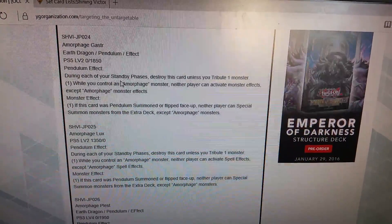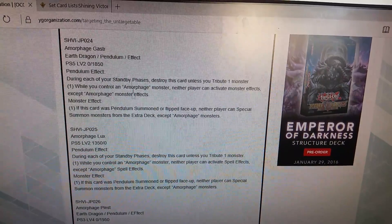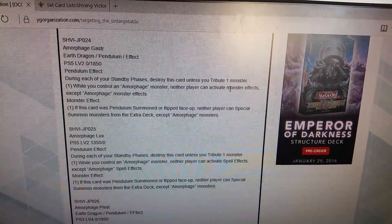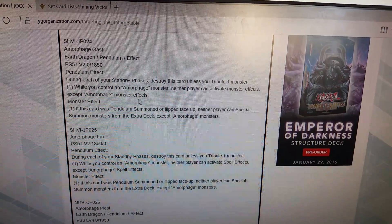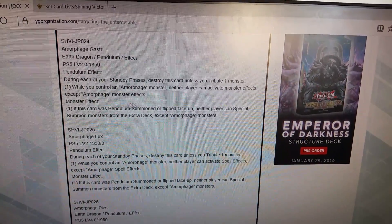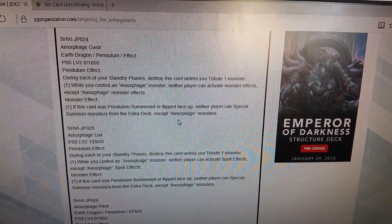Amorphage Guster — pendulum, scale 5, level 2, zero attack, 1850 defense. During each standby phase, tribute one monster you control. While you control an amorphage monster, your opponent cannot activate monster effects except amorphage effects. If this card was pendulum summoned or flipped face up, your opponent cannot special summon monsters from the extra deck.